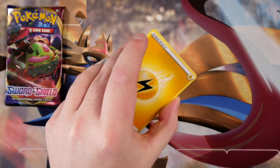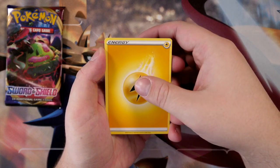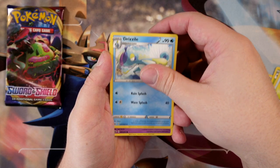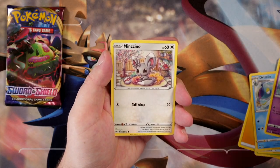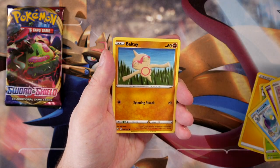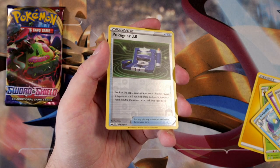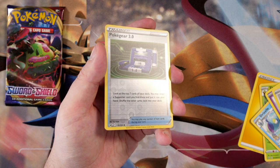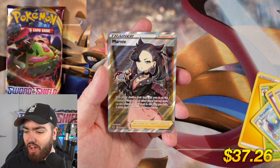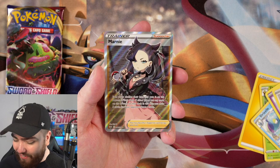First one is going to be lightning — let's go! We have a Thwacky, a Pokemon Catcher, Drizzile, two middle starters in a row, Galarian Ponyta, Mincino, Sobble — we're getting all the starters! Blipbug, Baltoy, a Reverse Holo Pokegear 3.0 with the new Reverse Holo pattern showing the card type. And the final card is — no way! On the first pack of this booster box, we get a Full Art character Marnie Trainer card!